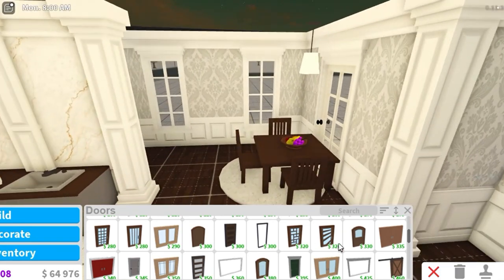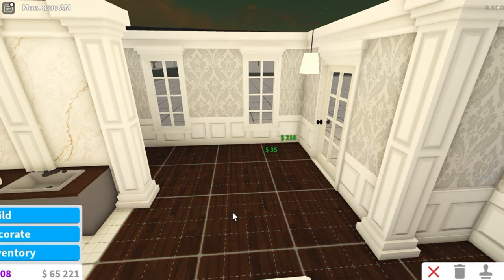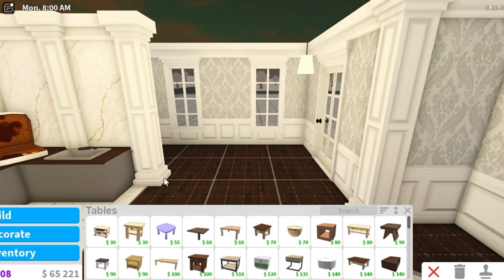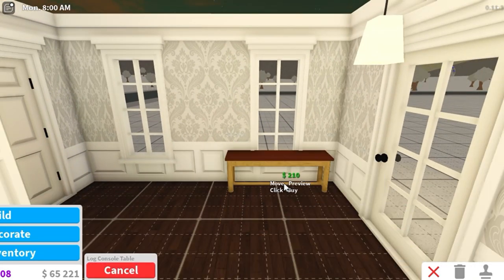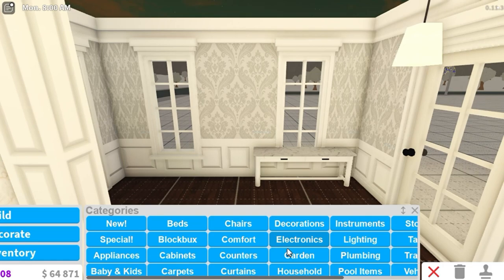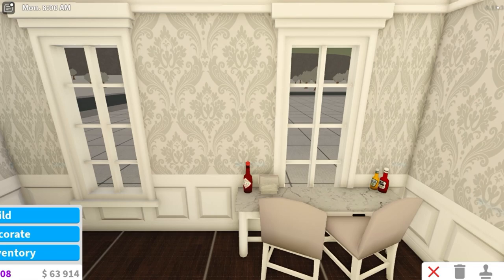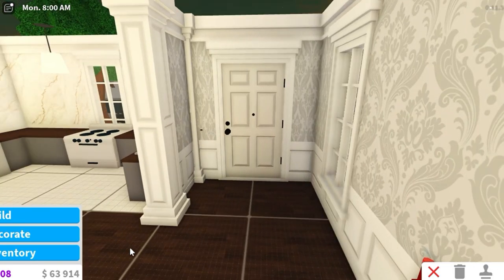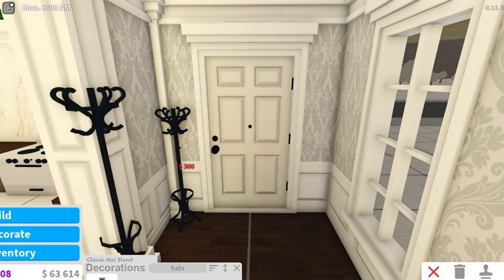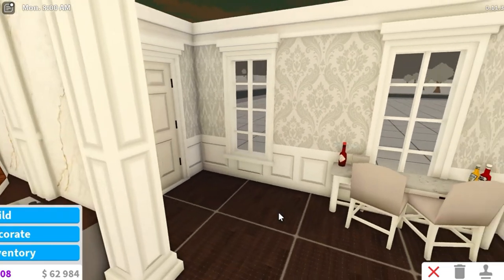First things first, we're going to move the table — delete that one because it's a pretty basic colour. I want a little kitchen bar area rather than a dining room table. I've put a little bit of marble on there and then we're going to get some stools. I've added a little bit of decoration to the bar area, and then in the entryway we should have some things like a hat stand — that looks quite sweet, and we don't want too much in it.